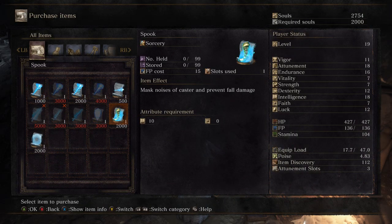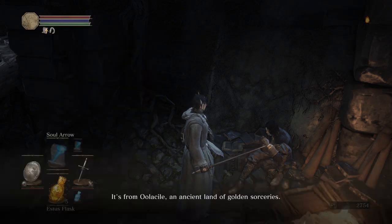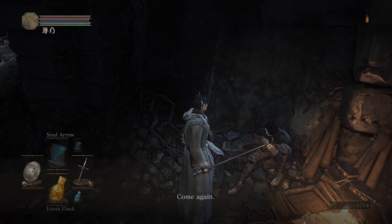Spook is obviously going to be really nice and useful, so let's give him that one. Now this is going to allow you to get Hidden Body and Spook - while both of those spells are cast you can basically run past as many enemies as you like, and most of them won't come anywhere near you. But Pestlit Mercury looks like it works a little bit like Poison, but I'm not used to it yet, so we'll have a look at that as we go through the game. Let's have a look at the spells we can get.